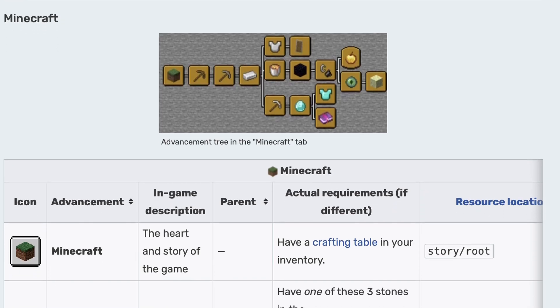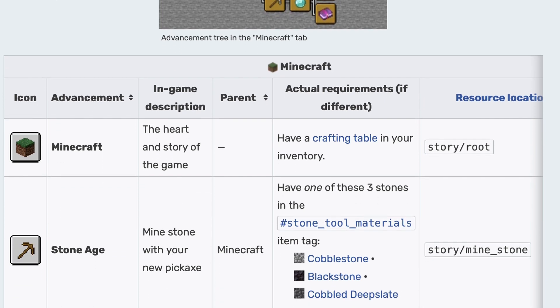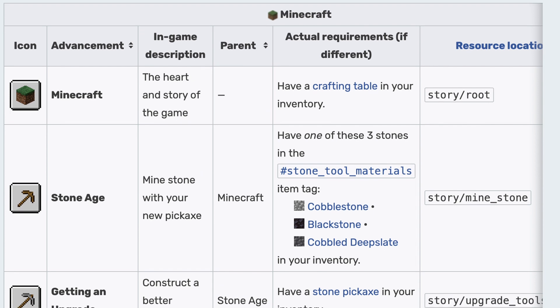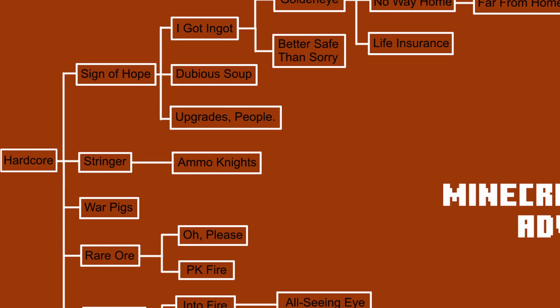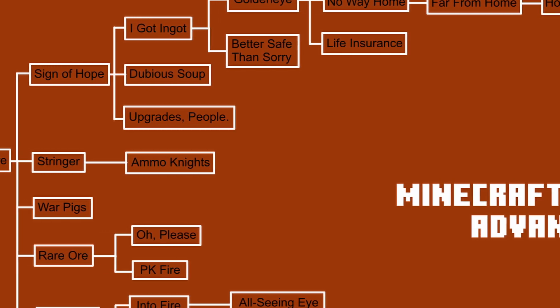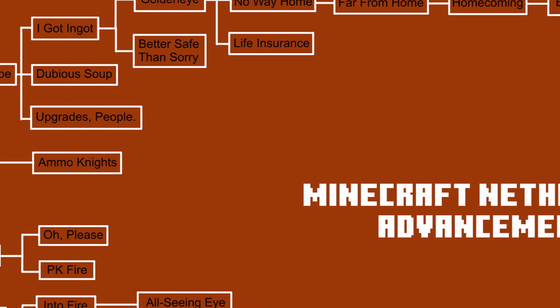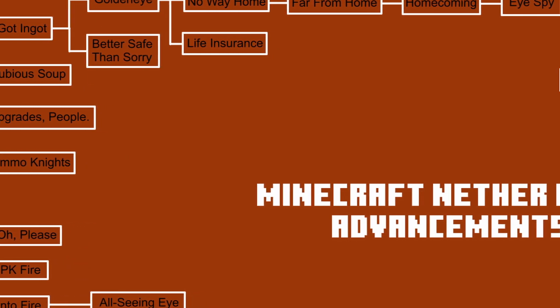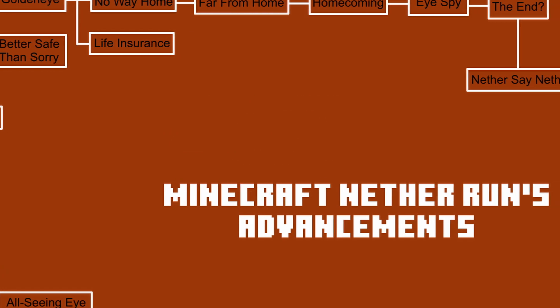Minecraft has a built-in achievements and advancements list to help players progress through the game. However, that list would be worthless as I started in the nether without the overworld. As such, I created my own list of Nether Run specific advancements. I will quickly go through all 25 nether run advancements, but if you want to go straight to the attempts themselves, please skip to the timestamp on the screen.